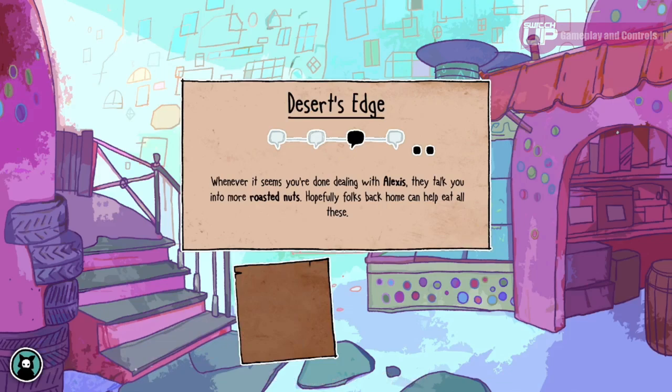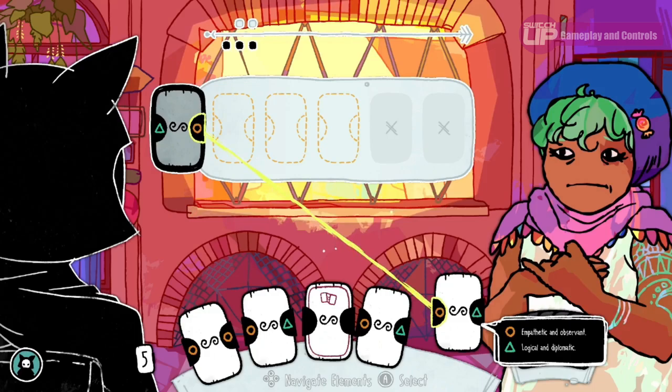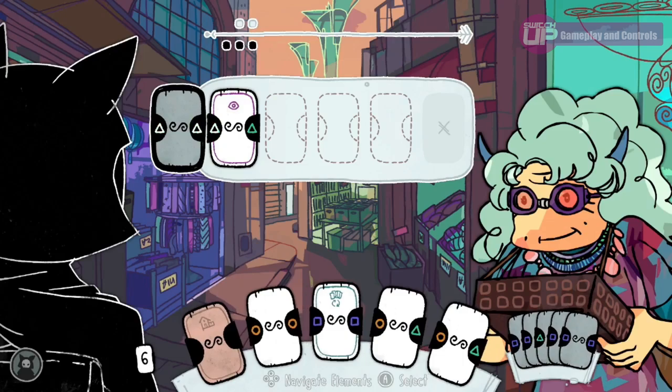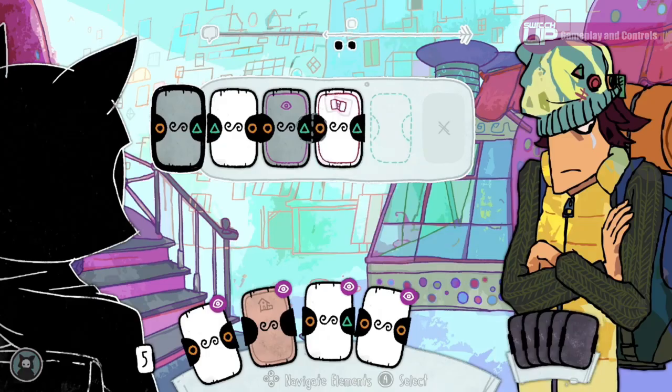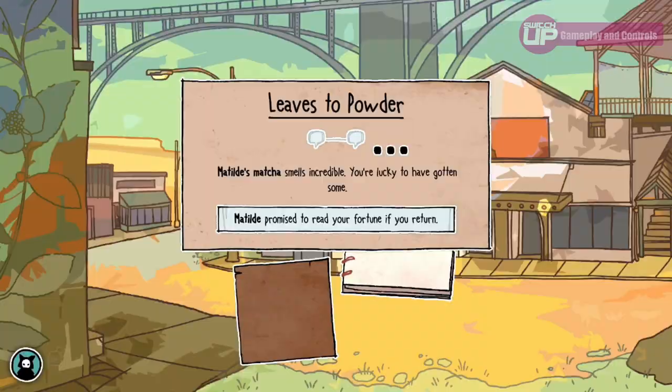There is a lot more to it than this. Conversations will generally last for one to three stages, with anywhere between three to six cards needing to be laid between yourself and the character you are conversing with to complete a stage. You must match the symbol on the right side of their last card with the symbol on the left side of your next card — a bit like a game of dominoes. Get through a stage successfully and you will earn a white speech bubble; fail and you get a black speech bubble. You need to turn all of the white dots at the top of the screen into white speech bubbles for the conversation to be classed as positive.